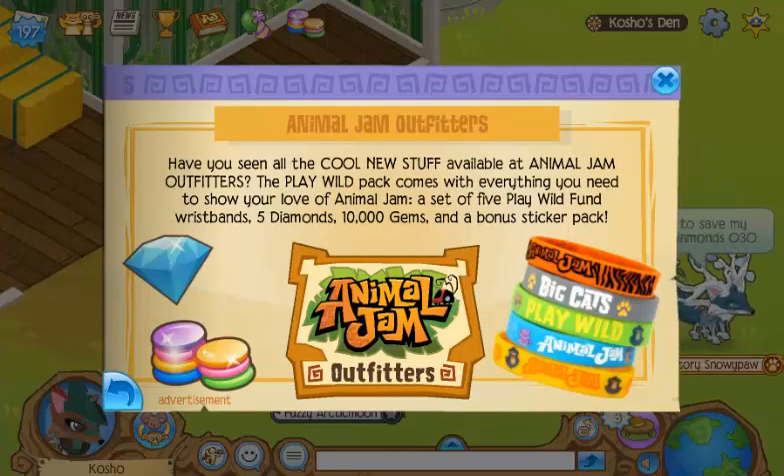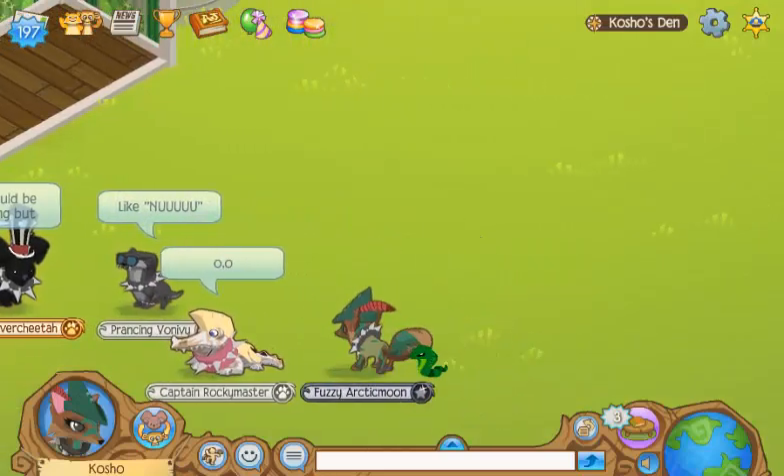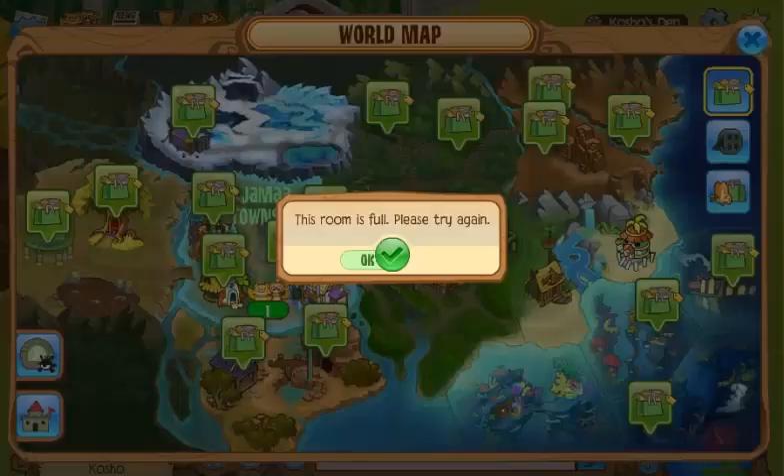Have you seen all the cool new stuff available at Animal Jam Outfitters? The Play Wild Pack comes with everything you need to show off your love of Animal Jam — a set of 5 Play Wild stickers, 5 diamonds, 10,000 gems, and a bonus sticker pack. I actually have those because I thought the Snow Leopard code came with it. Now I have them and I don't use them whatsoever. The only one I'd ever probably use is this one because my school colors are black and orange.